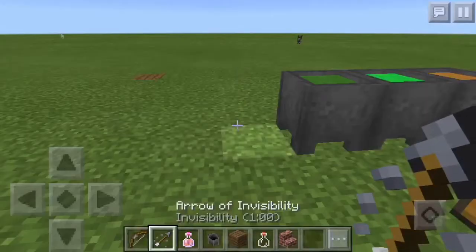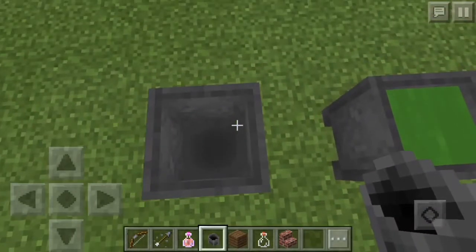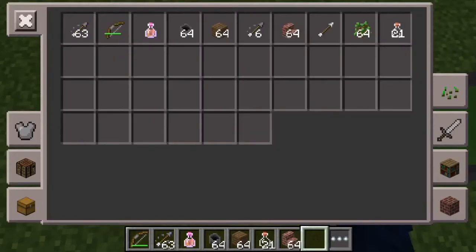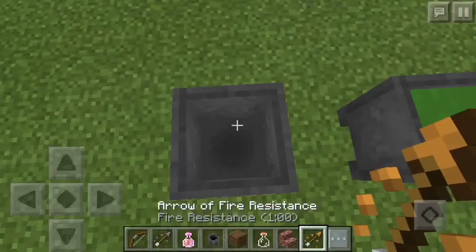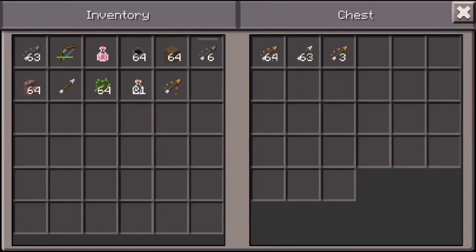All you really need is a cauldron. If you're on survival you want to make one. What you have to do is put a cauldron, put any potion inside, and take your arrow from your inventory. I have one arrow so I'm going to put it inside. Since I'm in creative I won't lose it, but I have a fire resistance potion in here.